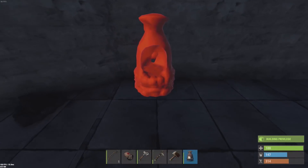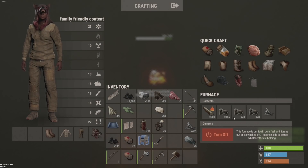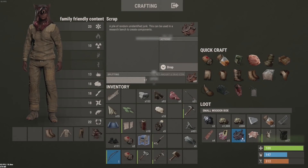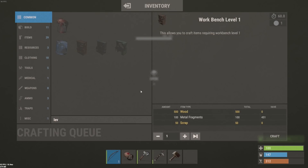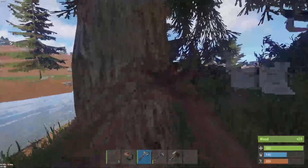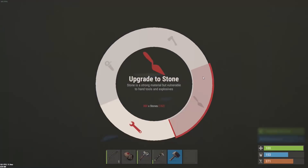This base is coming on very nicely. Our objective today is going to be to upgrade this base so it's actually fairly usable. We need some storage in here as well, and we need to get a level one workbench — which I believe we might already have the stuff for. I have 74 scrap so it's only 50 to make the level one workbench, so we're gonna go ahead and make that straight away. Boom — level one workbench, hell yeah!